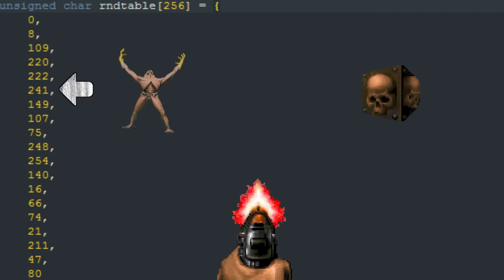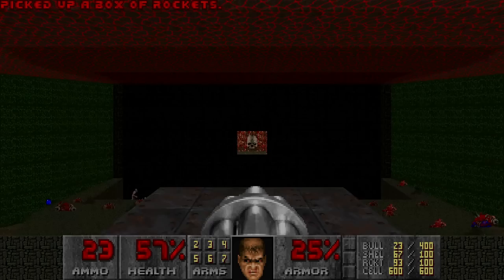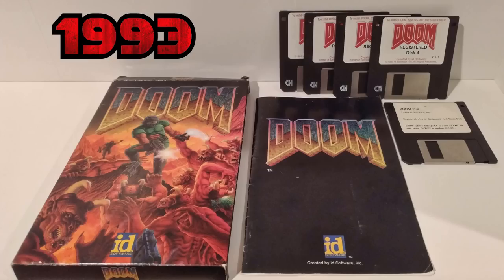This strategy is impossible to perform by human hand, especially because it is impossible for a human to manipulate RNG to get so many Archviles to spawn. I honestly believe we'll never see a human completing Doom 2's map 30 pacifist — unless, of course, someone makes a new groundbreaking discovery about the game. Considering that Doom is now 27 years old, I find that to be extremely unlikely.